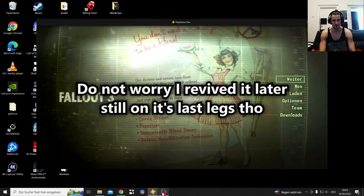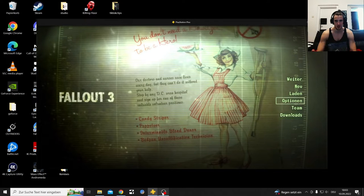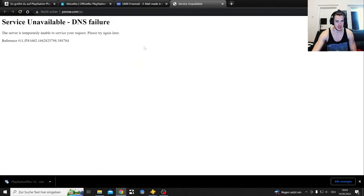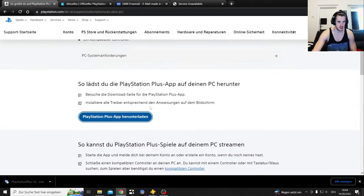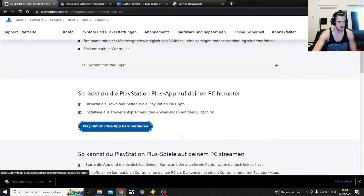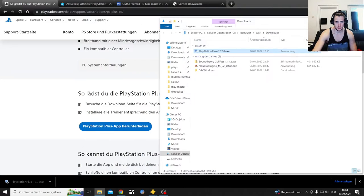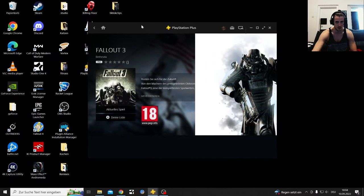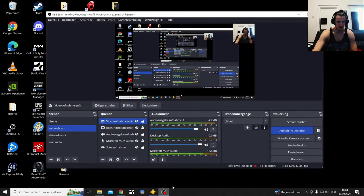One month later, I'm continuing with this PlayStation Plus Premium update. I've installed everything, but it wasn't quite as easy as I wanted because every time I clicked on the email link, I got a DNS failure error. So I searched it up manually, found the download link — it's in German on my side, but I'll link it for you — and then I got the PlayStation app installed and logged in on my desktop.